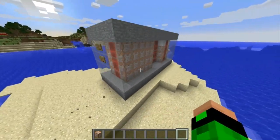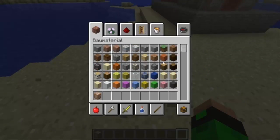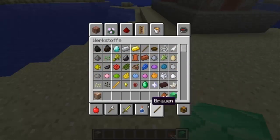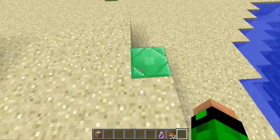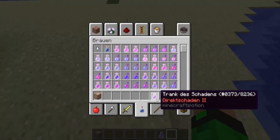Das war es dann - ihr habt den Boss erfolgreich installiert und könnt ihn benutzen. Ich erkläre jetzt nochmal seine ganzen Attacken. Als erstes muss man einen Emeraldblock nehmen und dann ein halbes Deck verrottetes Fleisch sowie den Trank des Schadens II dahin werfen.